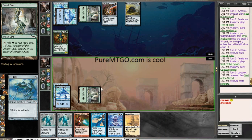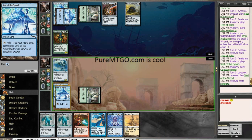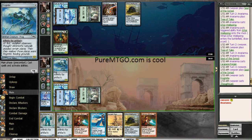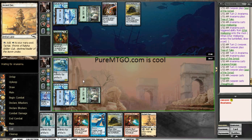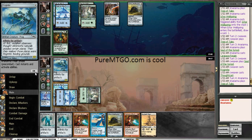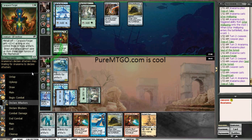Let's play this Frogmite and then a Thought Cast, and I guess we're done. Next turn we'll get to play some Mirror Enforcers and be happy. But I'll take some beatings from this Carapace Forger first.